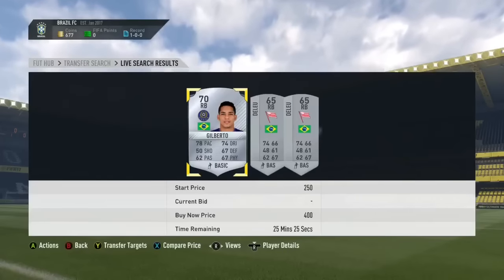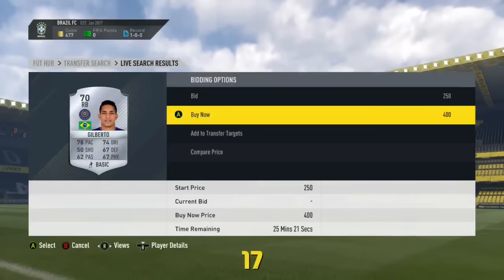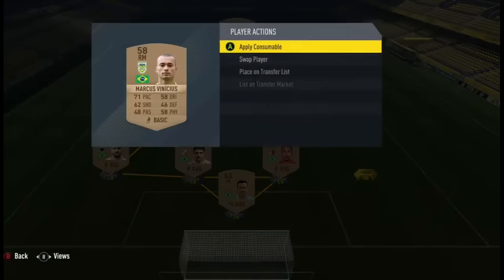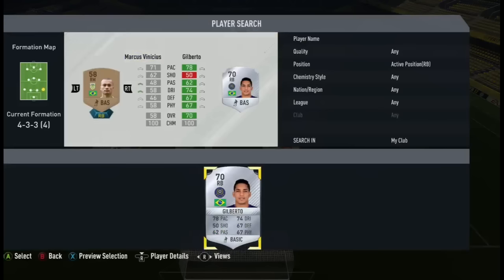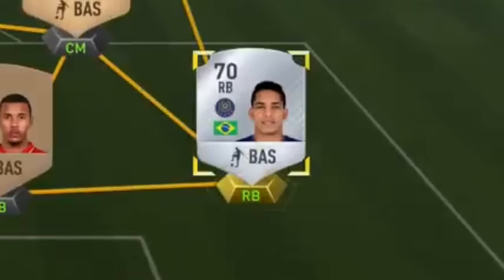The first position I did say I wanted to replace was the right back, so we do pick up Gilberto - a 70-rated right back, pretty good for the team. Marcus Vinicius did good, but we are going to have to upgrade him and we do upgrade to Gilberto. What a signing this man could be. What a game we had for our first game!